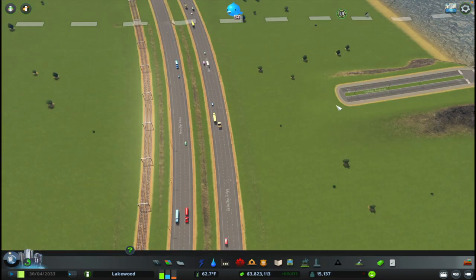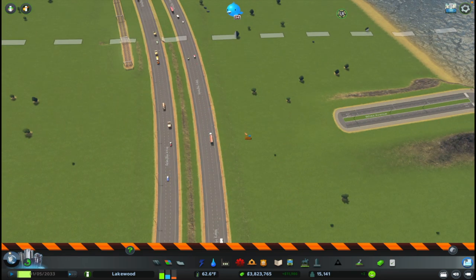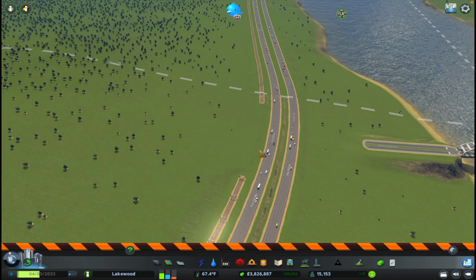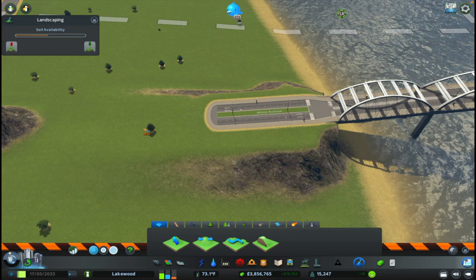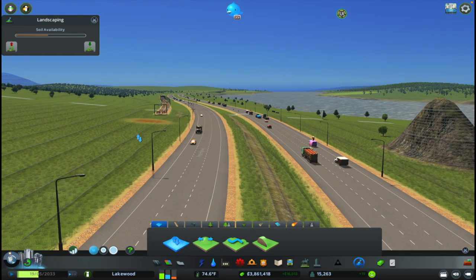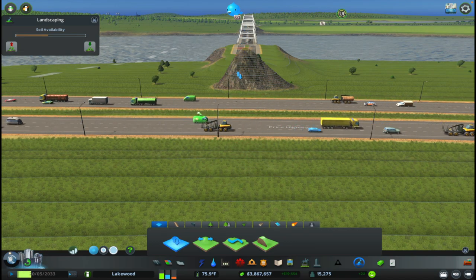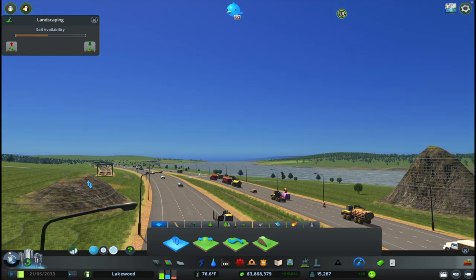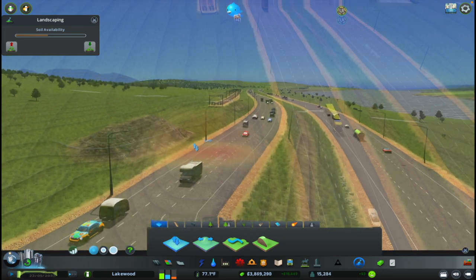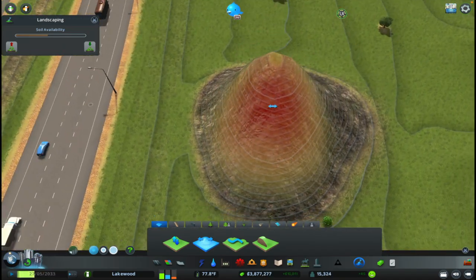I want to connect up these roads and will need to sever some connections, so I'll get rid of the rail first. I'm going to build a simple diamond interchange here - extending the highway over and building a bridge, then connecting the on and off ramps. I like to raise the height of the land on each side and then build the bridge. I need to find a height that works with the existing terrain while also providing ample clearance for trucks and cars passing underneath.